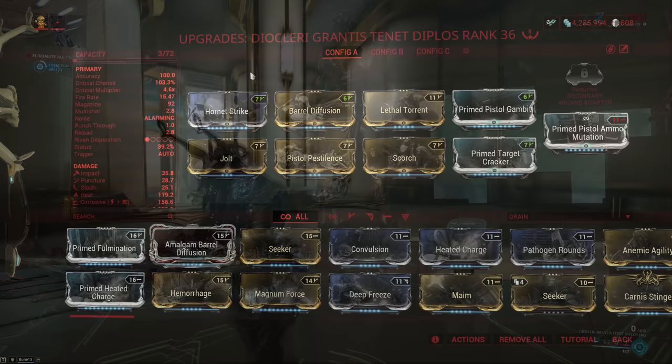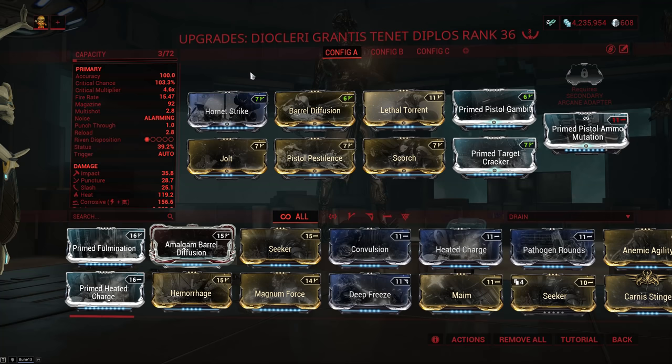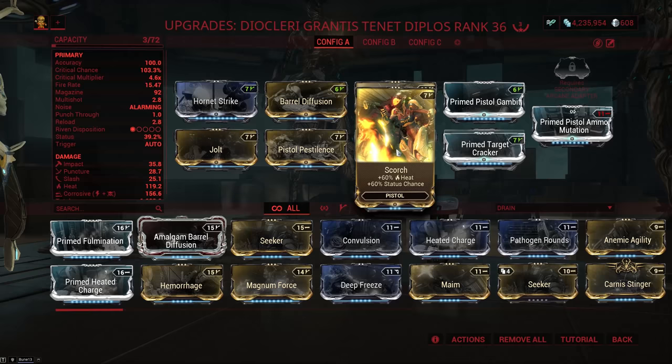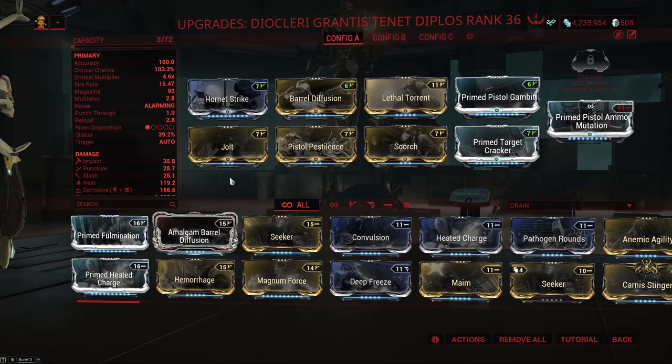Realistically you only need 2 forma, which are going to be 2 Vs. Though if you have an impact bonus on your Tenet Diplos, you might want to squeeze on a third forma to try and run Hemorrhage. I don't think it's worth it if you don't have the bonus impact though. Anyway, the mod setup is: Hornet Strike for damage, Barrel Diffusion for multishot, Lethal Torrent for fire rate and multishot, Prime Pistol Gambit for crit chance, Prime Target Cracker for crit damage, then Scorch for heat and status, and Pistol Pestilence with Jolt for corrosive and status.